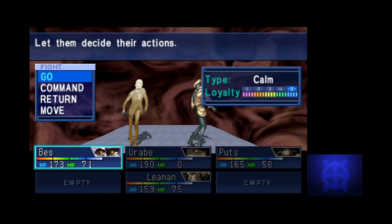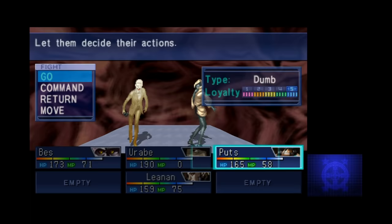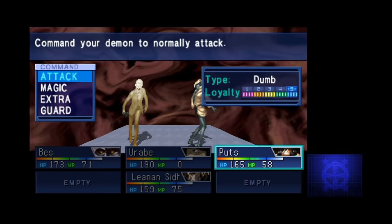Negotiation, the series' mainstay, works basically the same as you'd expect. You talk to guys, give them money and magnetite, and answer some questions. Some of the negotiations are actually pretty funny, and some even directly relate to things happening in the plot or the character you're playing as.